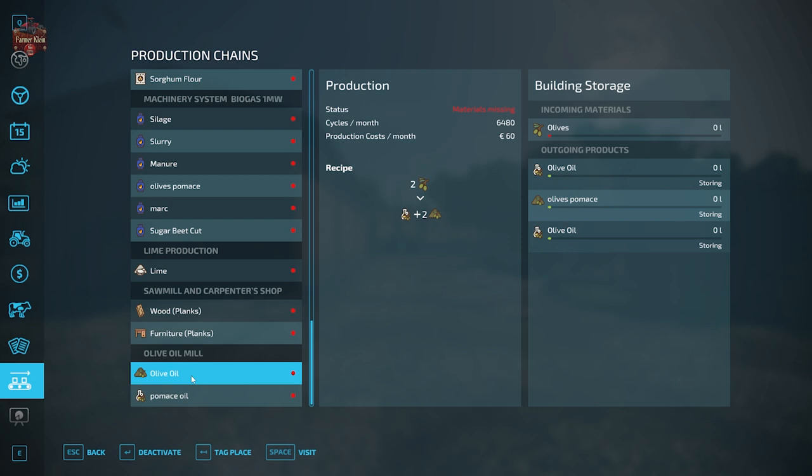Then we have our custom olive oil mill with two different recipes: one for olive oil using two olive units to produce olive oil and two units of olive pomace, and one for pomace oil starting with one unit of olives to make one unit of olive oil and one unit of pomace. I can't visually tell if these icons are different — we have two distinct olive oil productions with different prices. To some degree, the base game olive oil can be sold at three places whereas the custom olive oil can only be sold at two, which may lead to player confusion.